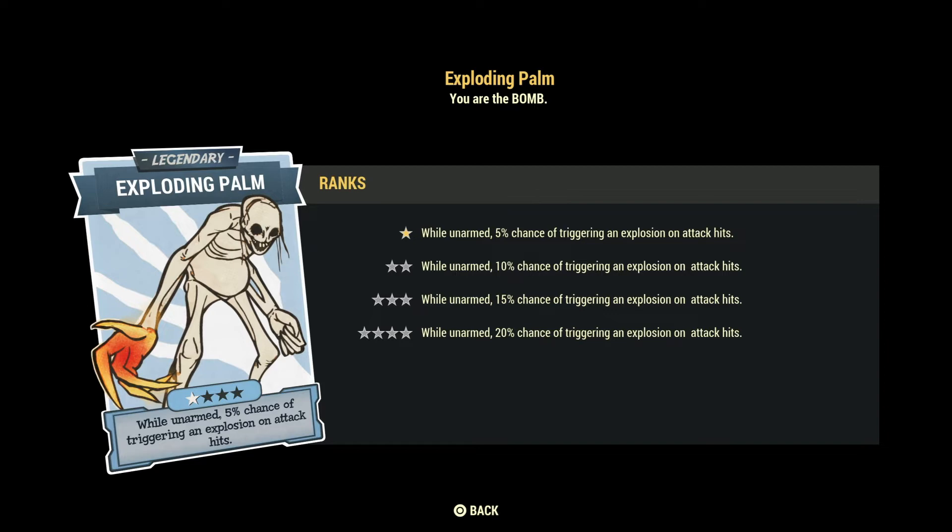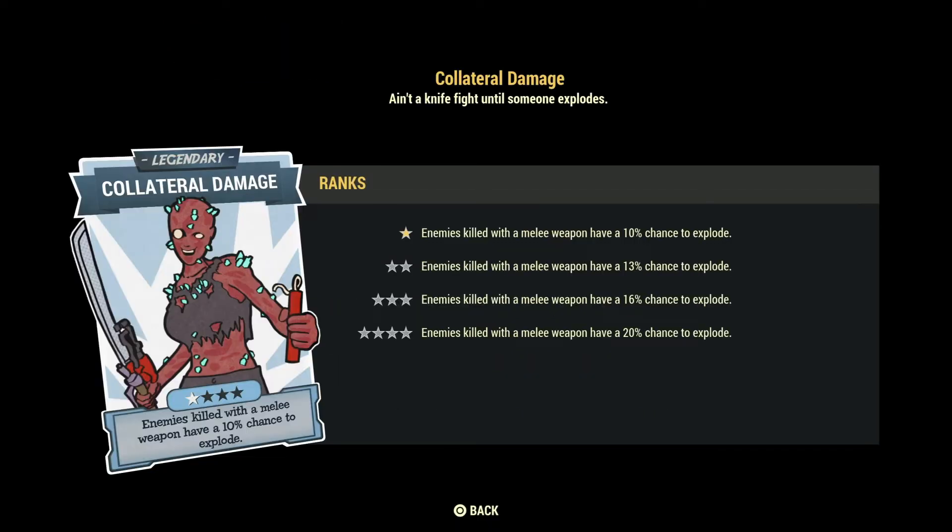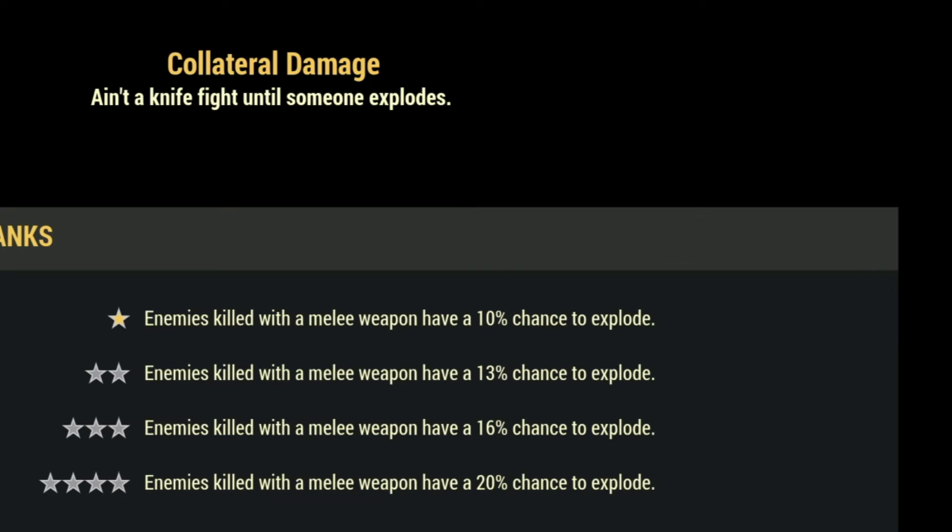Another melee perk is Explosive Palm: unarmed attacks have a 20% chance to trigger an explosion on attacking hits. It works with unarmed weapons such as the Mole Miner Gauntlet, Power Fist, Bear Arm, and Meat Hook. Combined with Explosive Palm you can deal explosive damage when punching targets. Collateral Damage is similar — enemies killed with a melee weapon have a 20% chance to explode — basically the melee version of Fireflung Firework. Both can be quite strong and I use Collateral Damage on my melee build.